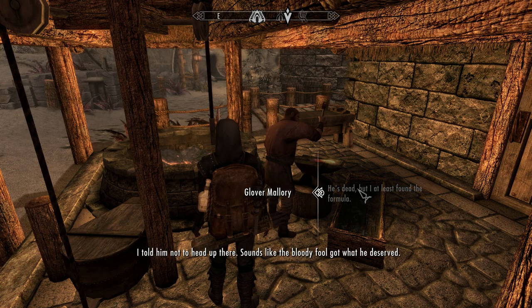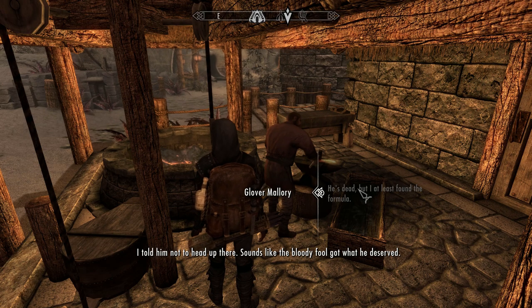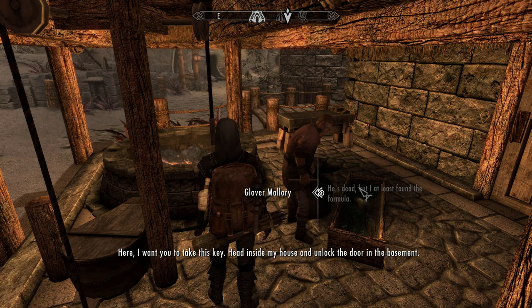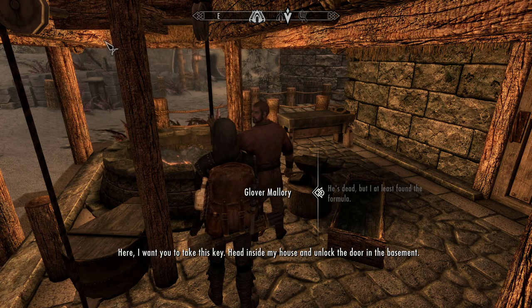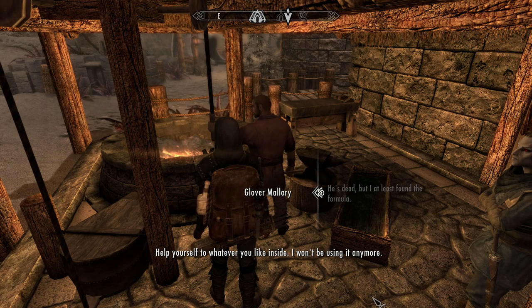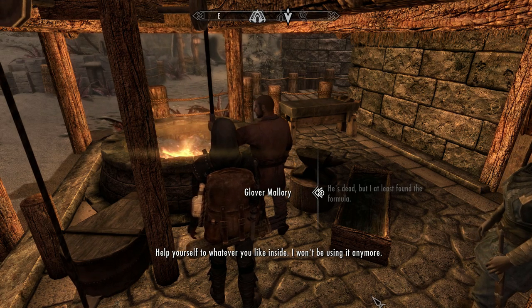'He's dead, but at least I found the formula.' 'Sounds like the bloody fool got what he deserved. Here, take this key — head inside my house and unlock the door in the basement. Help yourself to whatever you like inside, I won't be using it anymore.'